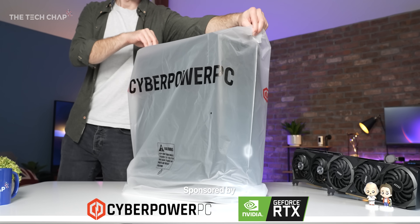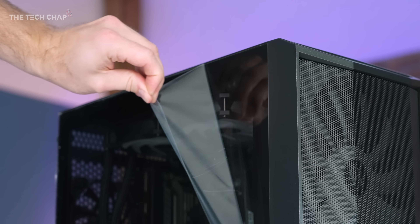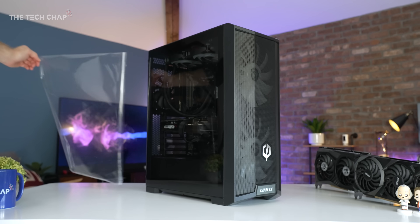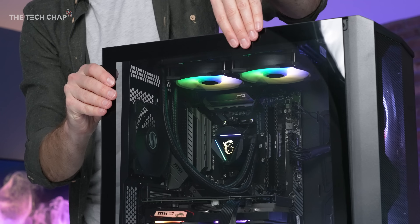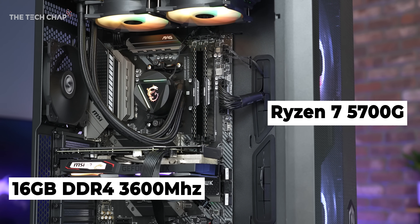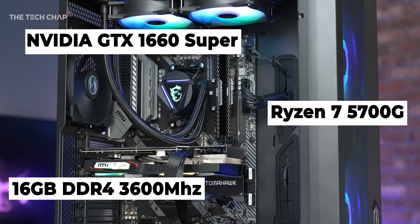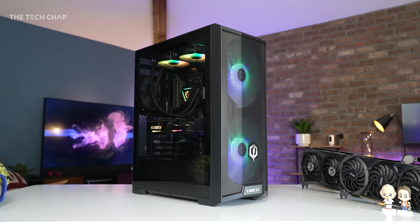I've teamed up with CyberPower and NVIDIA for this video, and rather than going for some ultimate gaming PC that you'll never be able to afford, I've got a good but not over-the-top custom build with 16 gigs of RAM, a Ryzen 7 5700G and an NVIDIA GTX 1660 Super — a very nice upper mid-range build that doesn't cost a fortune.